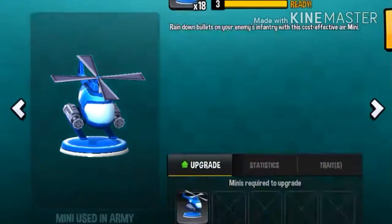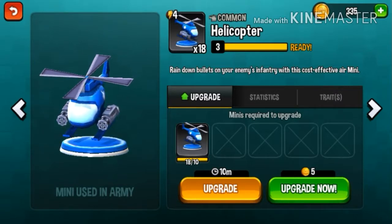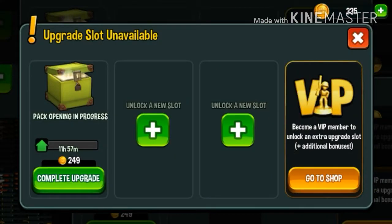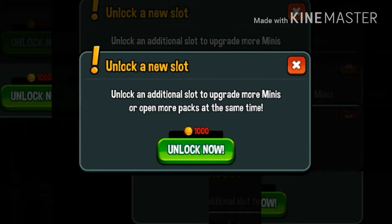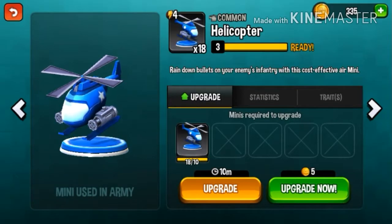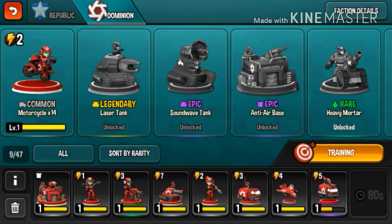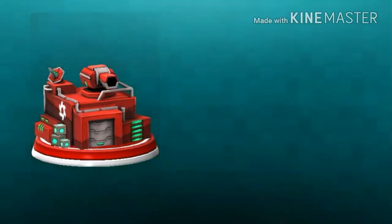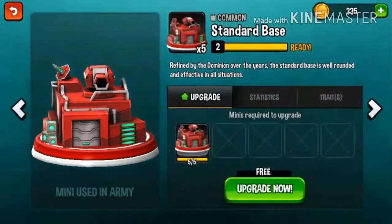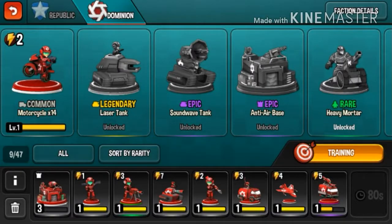The game is very addictive. There are less than a hundred minis in this game, but those minis are divided into two factions. As you can see, the blue ones are the Republic and the red ones are the Dominion.